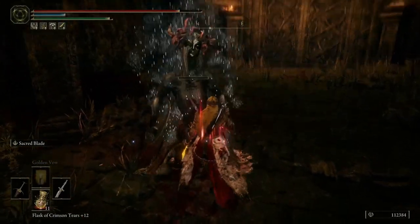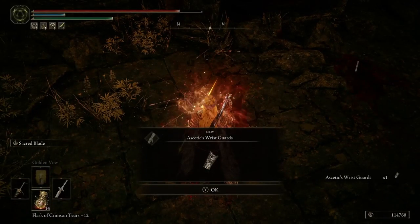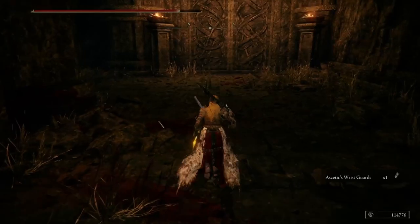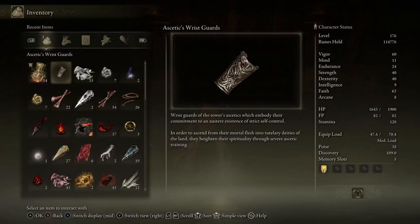Oh, you can drop something — ascetic's wrist guards. Can he drop his whole armor? In order to ascend from their mortal flesh into tutelary deities of the land, they hide their spirit through severe ascetic training.